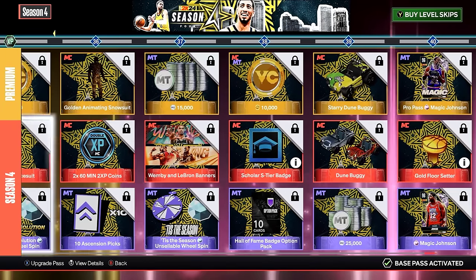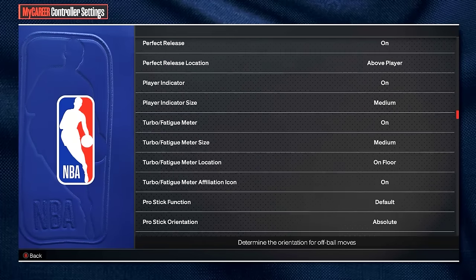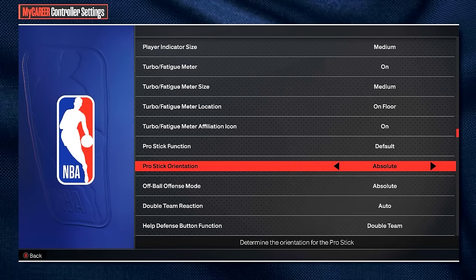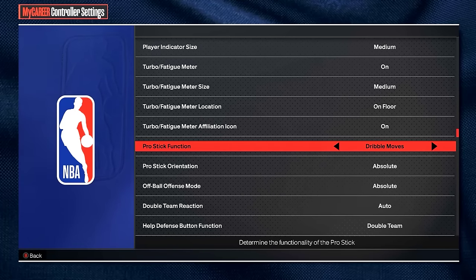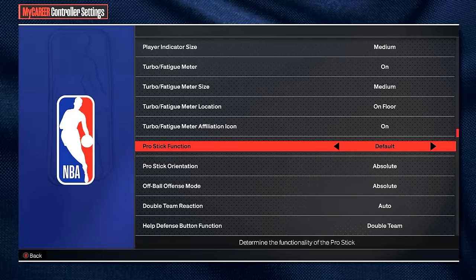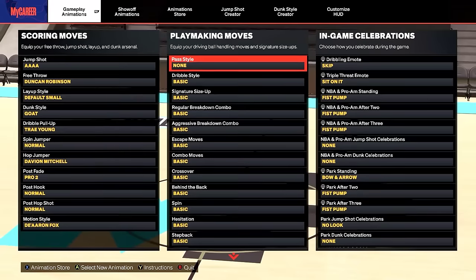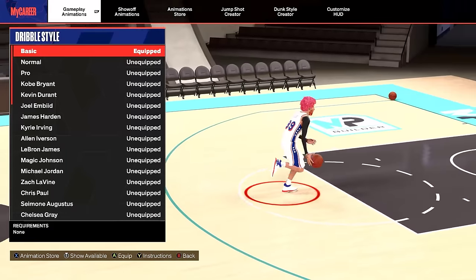First thing I want you guys to do is go to your controller settings and put your pro stick orientation on 'Absolute' — this will make it a lot easier to dribble. Then put your pro stick function on 'Default' or 'Dribble Moves.' I prefer default. I'm going to go over each move one by one so pay attention.